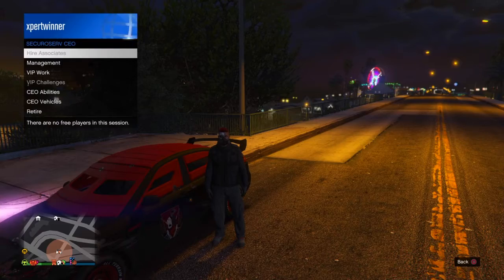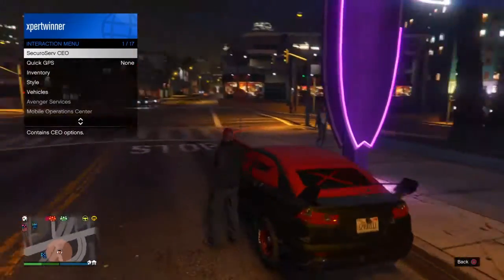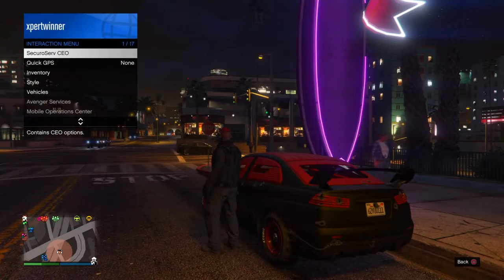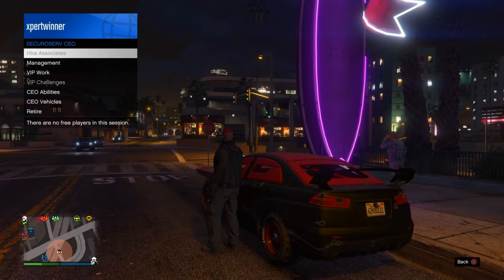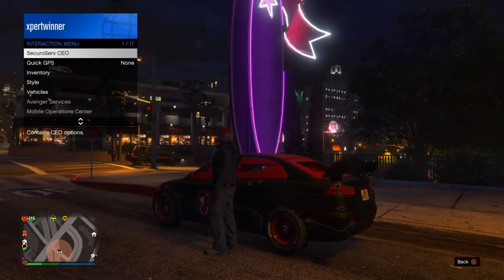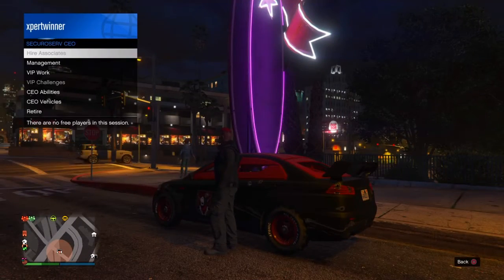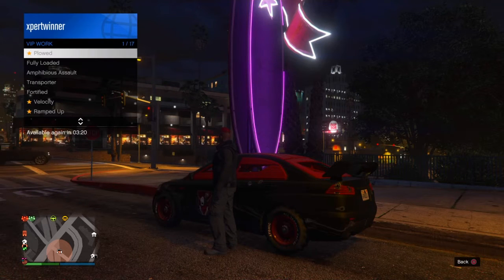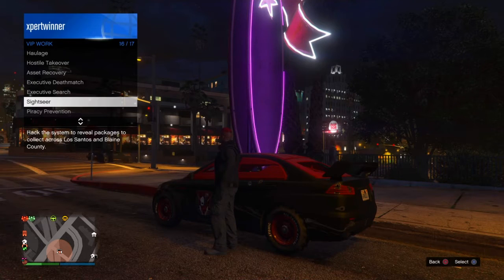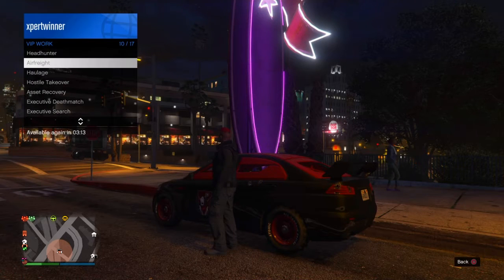CEO and VIP are both the same. CEO is owner of an office. The best way to own an office or get the VIP, you need a thousand dollars. So you go to register as CEO, then go to VIP work.